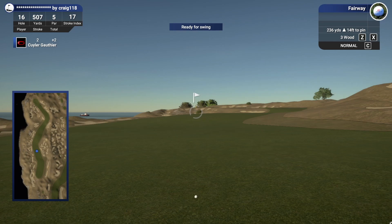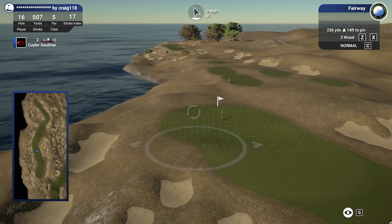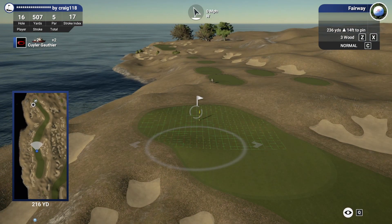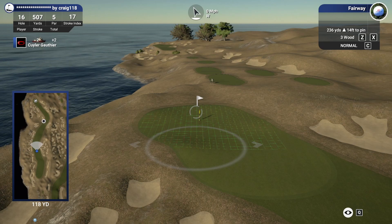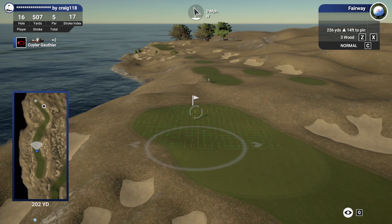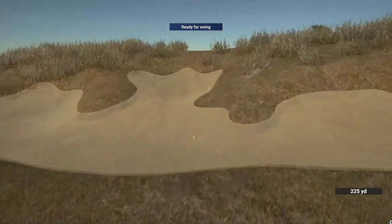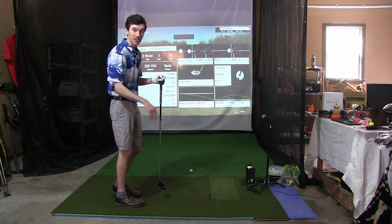We've got 236 to this pin, 14 feet uphill, playing 240. Not too much scary stuff out here but there's a toe hook danger. 216 to carry these bunkers — I think that's reasonable. I'd love to hit a nine wood and draw one in there but I think we're just going to try to hit the four wood as straight as we can. If it ends up in that bunker on the right, that's a-okay. Nope, toed it — not the cleanest connection there, but again it's safe. We knew what to expect. Let's chip this onto the green and give ourselves a good birdie look.